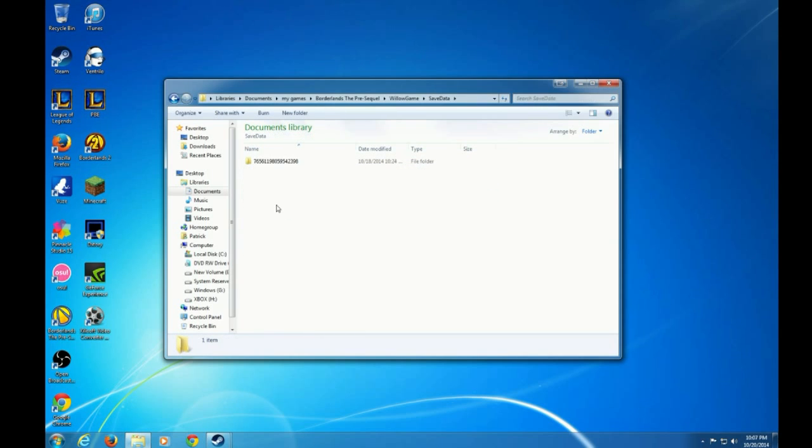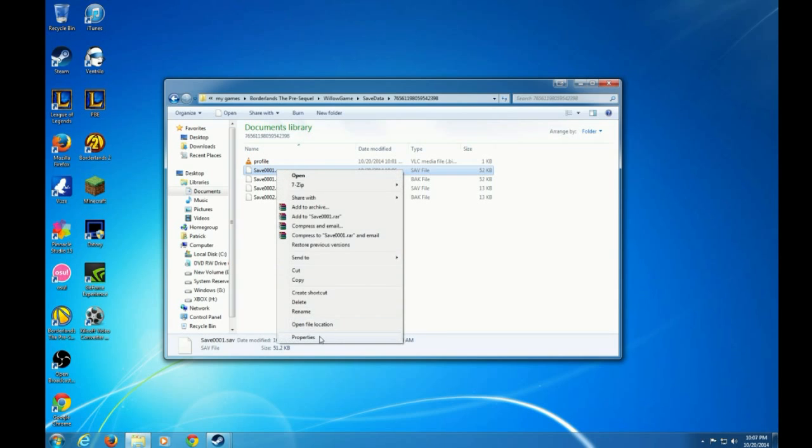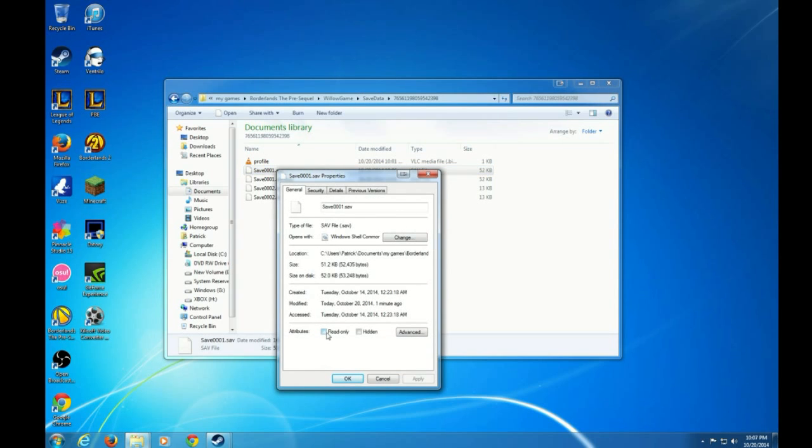You're gonna want to come into the Willow Games and click on your profile right here. This is a save file. You want to right-click it, go to Properties, and make sure you check the read-only box.